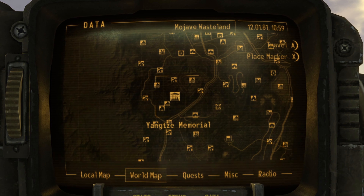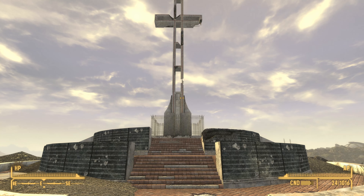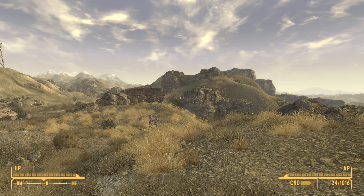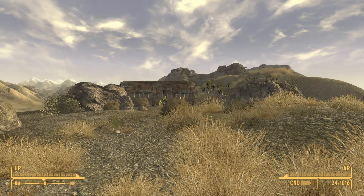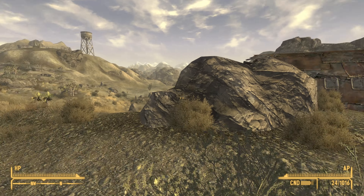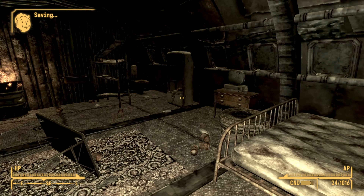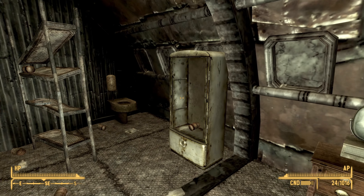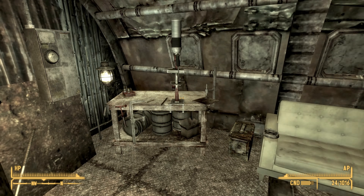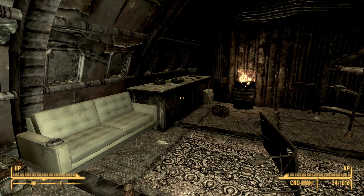The next home is the Abandoned Shack, which is right next to the memorial. The memorial is directly east of Goodsprings, and if you look to the north you'll find the rather large building — that's the Abandoned Shack. Inside, it aesthetically looks better than the Lone Wolf Radio shack. It has a bed, some container options, and quite conveniently a reloading workbench, which is great compared to the previous two homes.